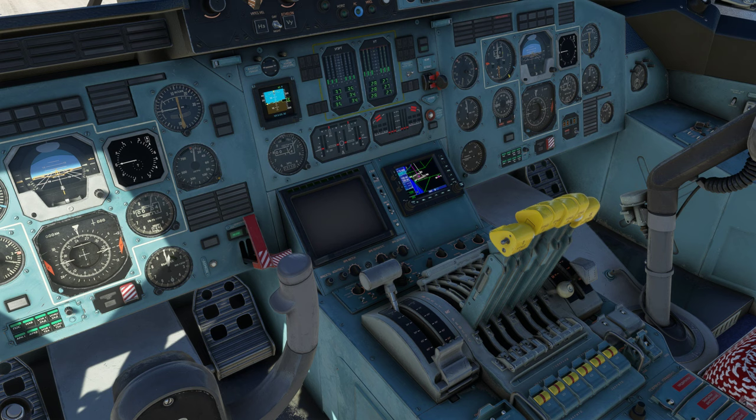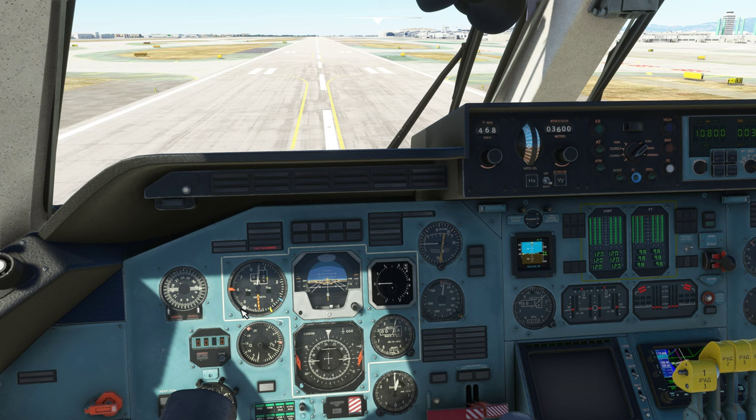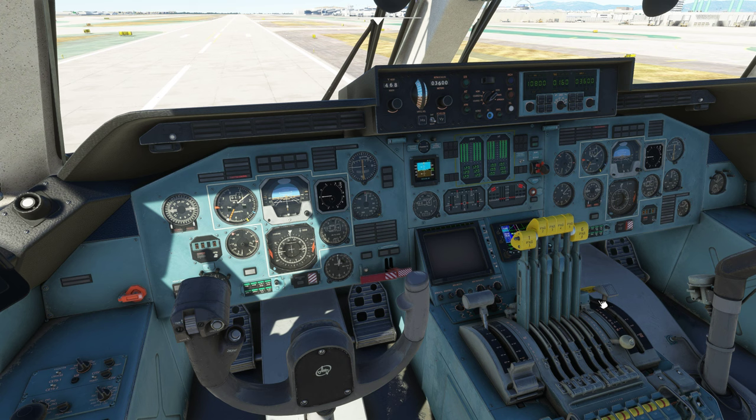We do want to slide it up nice and easy. This screen right here is your throttle position; this screen right here is what your engines are actually doing — eventually they should get close to each other. That red knob is our parking brake, and we're moving. I do want to make sure our flaps are at one notch — right there is where the flap setting is.